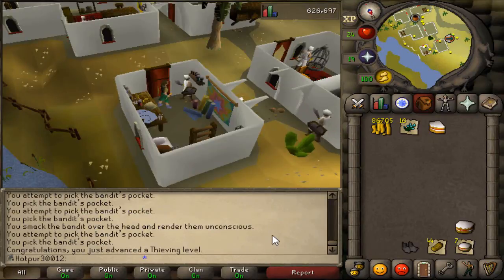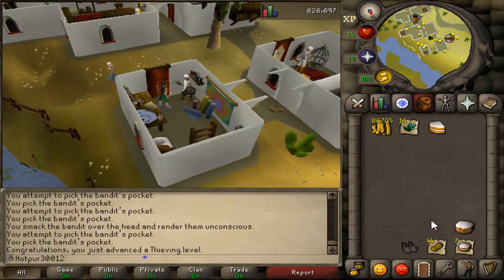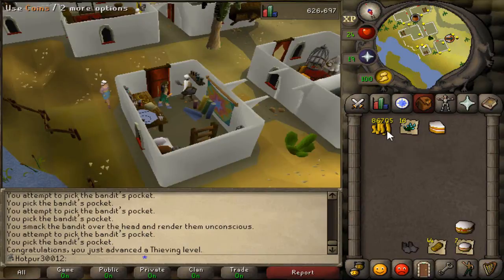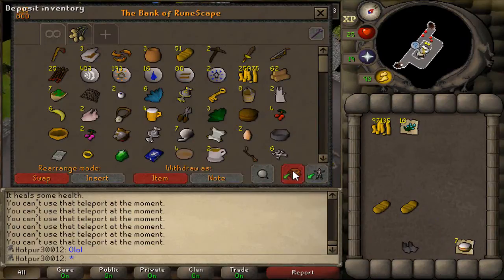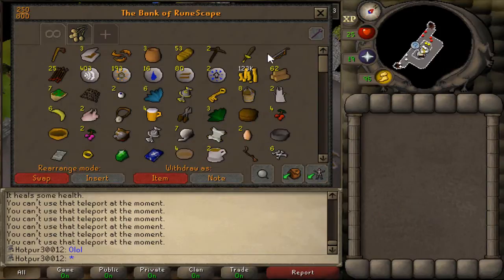60 thieving has just been hit. I think I'm going to stop thieving there — running out of cakes and I really don't want to use the bread. We're sitting at 87k from seeds. I did end up using all my bread and got 97k — our cash stack is now 123k. Not too bad. The plan is to go back to fire giants then lava dragons, or maybe train hunter. You guys will see in the next clip.